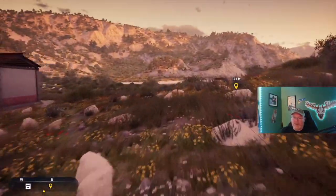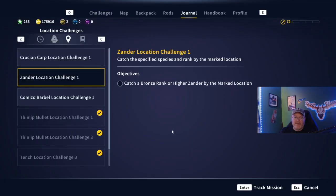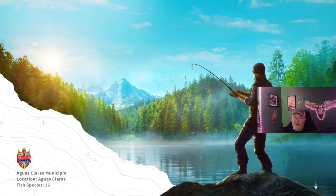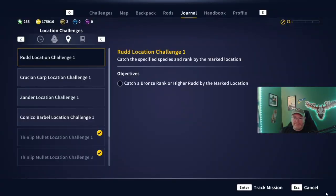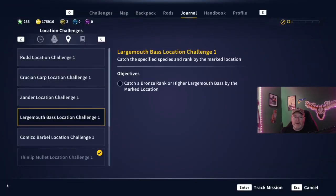We're just going to go find them first because we can track them and come back to them later. We'll try to record all the spots. Here's the Xander location — I think that gets a bronze rank or higher Xander. And as you can see on the map, any place where the road ends at the water. Here's Red Location Challenge 1. As we are at the next location, we have the Largemouth Bass Location Challenge 1 — that'll be bronze.